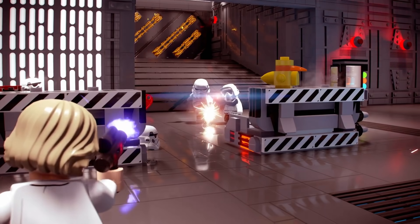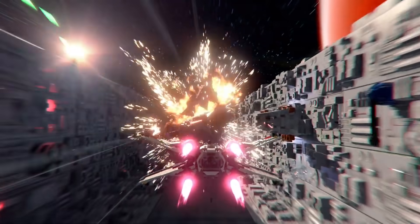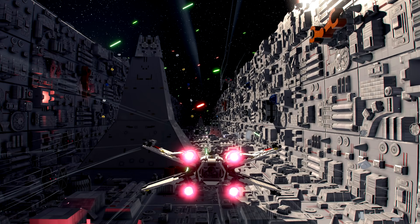We go aboard Death Star 1, Luke takes on some Stormtroopers, we see Vader in the corridors, and then it's time for that final trench run.